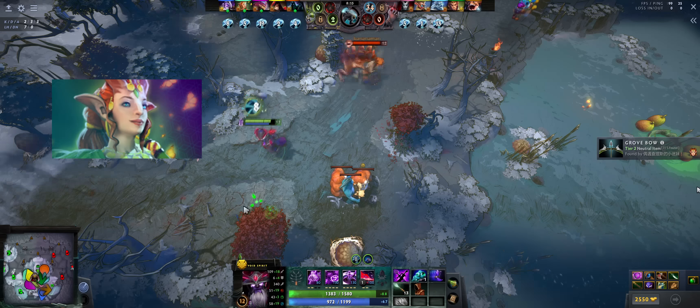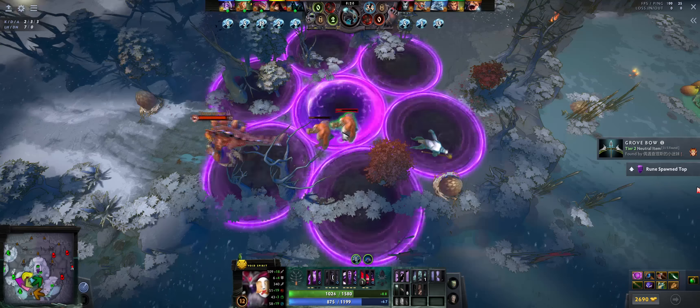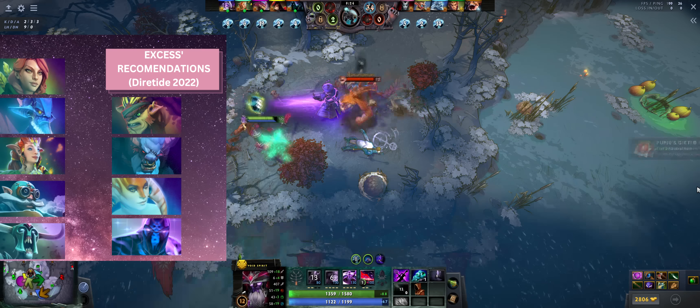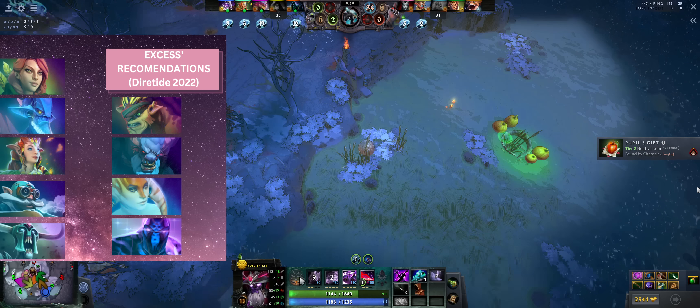Enchantress is actually super strong in this game mode. She makes an amazing candy carrier, and with Sprout it's almost impossible to kill her. Other strong heroes for this game mode would be Gyrocopter, Undying, Bristleback, Spirit Breaker, Naga Siren, and even Enigma.